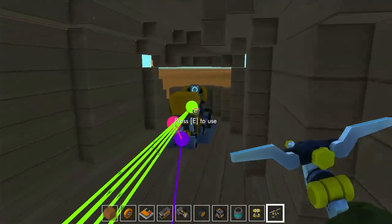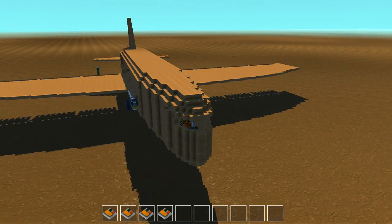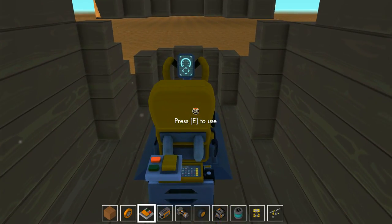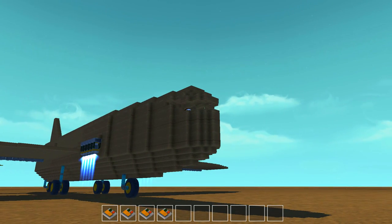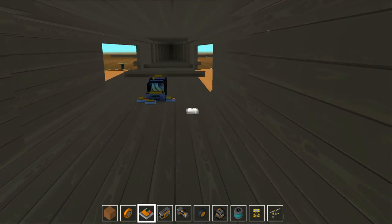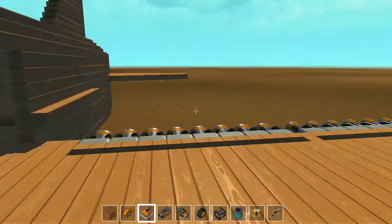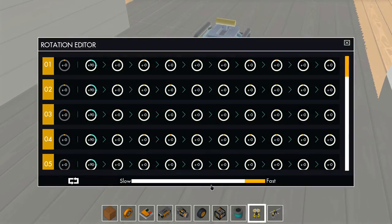So: one turns the wheel, two fires the thrusters, three lowers them — we don't want them too low — and four fires those guys, like a little JATO assist or something. I remember watching some video about it — the transport plane for the Blue Angels has to use those. Okay, let's go down to about 45 degrees.